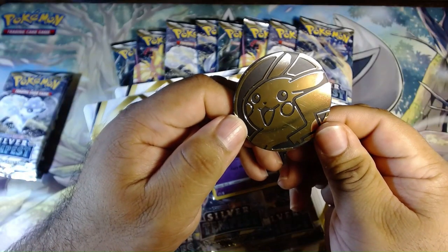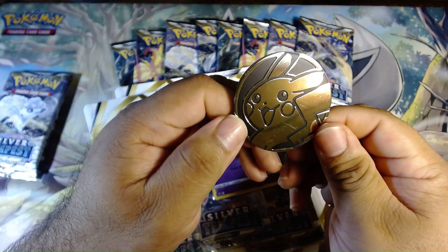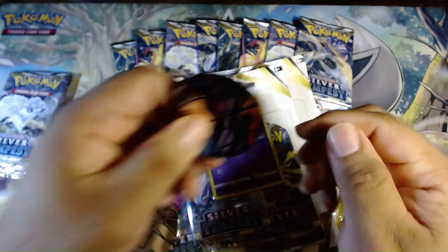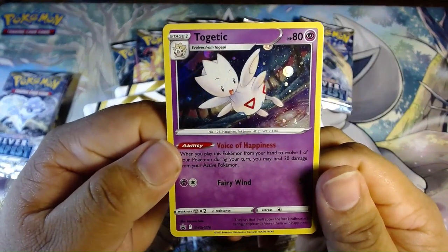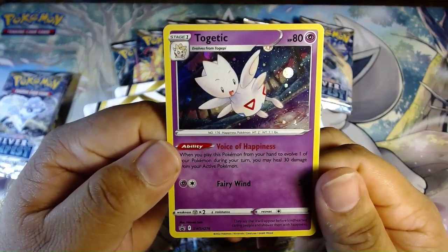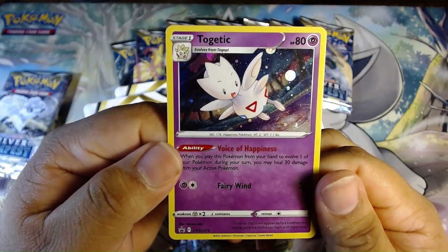We have this cool Pikachu coin — I do believe these have already been out, so it's not exclusive to the blister packs. And we have this Togepi that is exclusive to the blister packs. Really, really beautiful artwork.